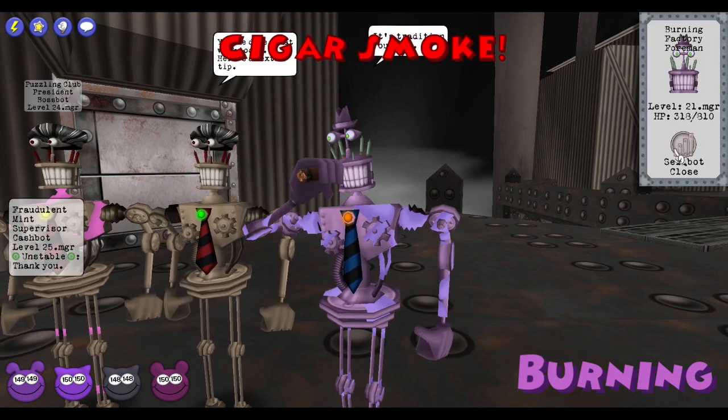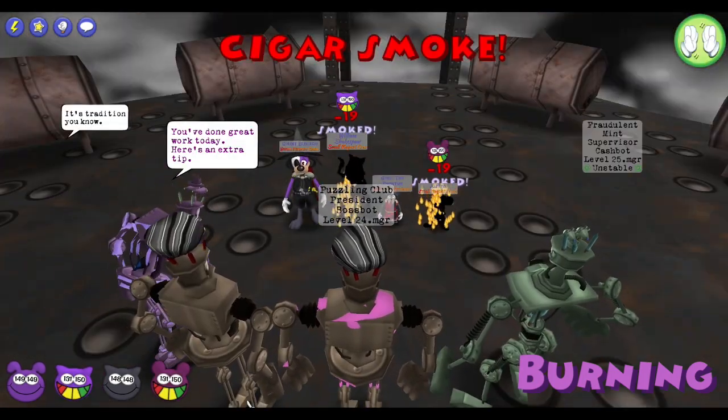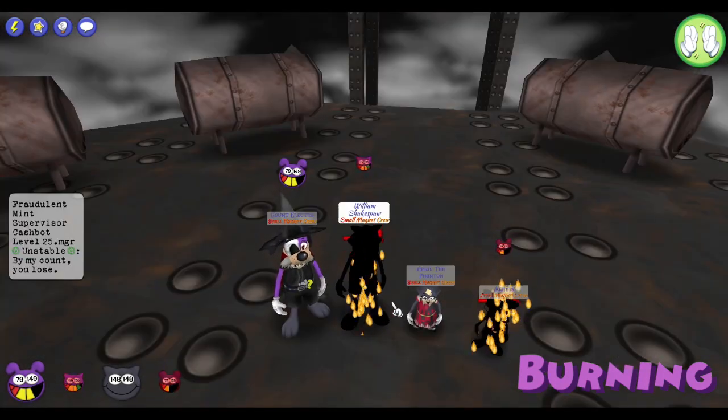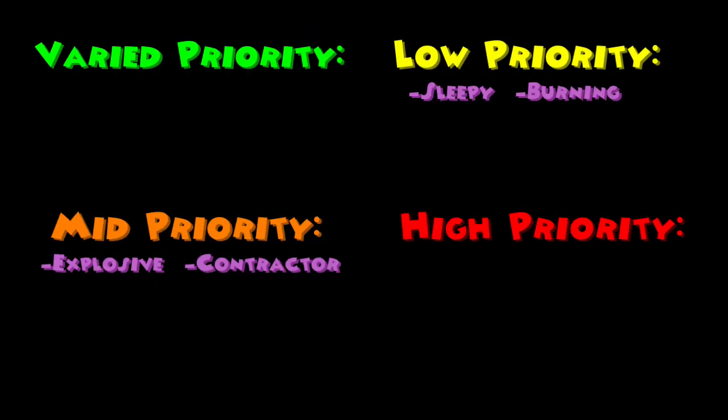The Burning Foreman has 810 HP and will always use an unavoidable Cigar Smoke on two toons, which applies a debuff that deals 15% damage every turn for two turns. This cog is a low priority as his damage output is really low in comparison to the other managers here, and in general there are just worse managers to deal with.